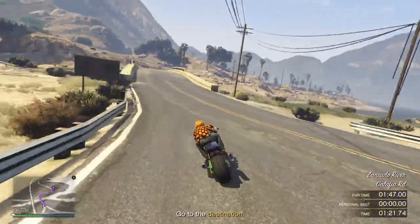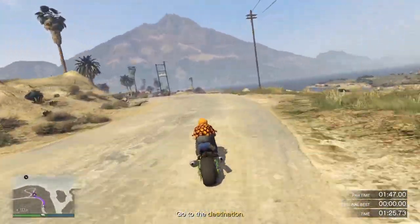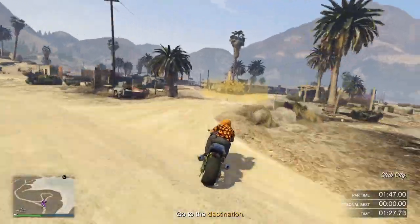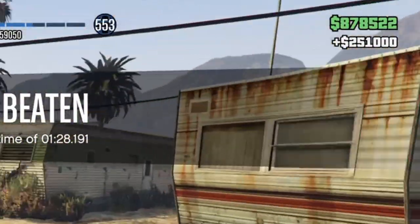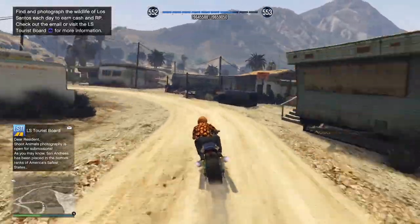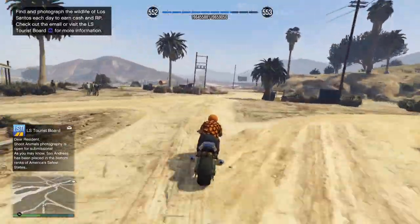Just back off slightly for this corner and again slightly for this one, and there is the finish right there — you can see we absolutely powered through that. $251,000. So you should be able to get this done with any HSW vehicle, but I do recommend the Hakuchu Drag because it does make it so much easier.